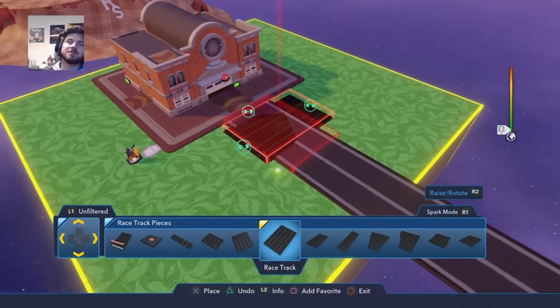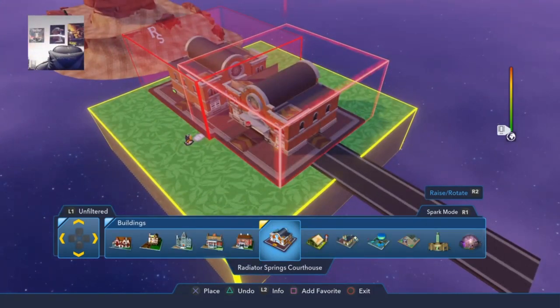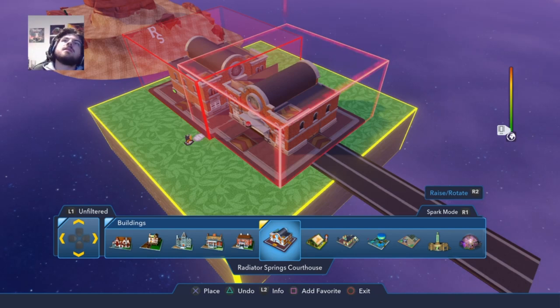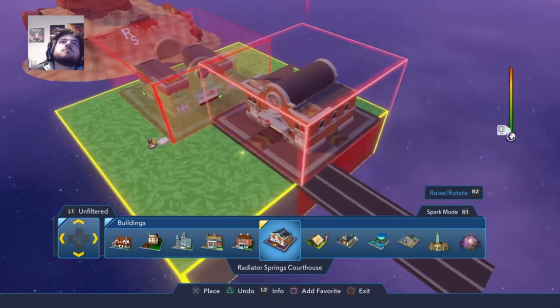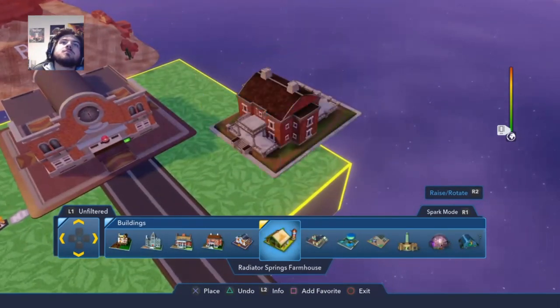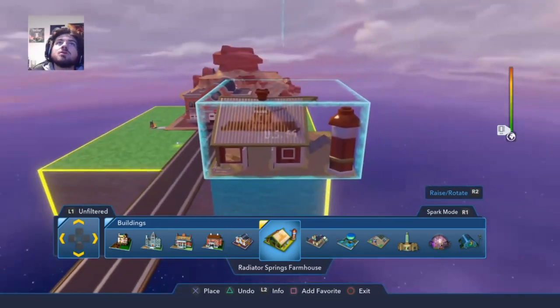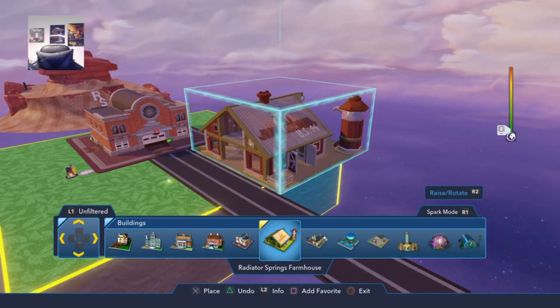So we're actually going to switch off spot because we need to do some leveling. So we need to get some levels. So we placed the courtroom. Sarge's place — actually Sarge, if I'm correct. Yeah, Sarge's.